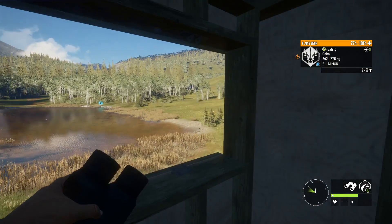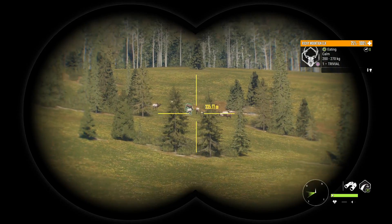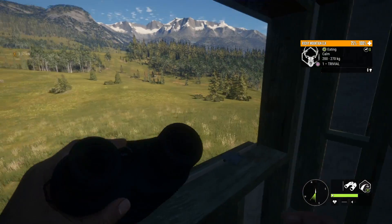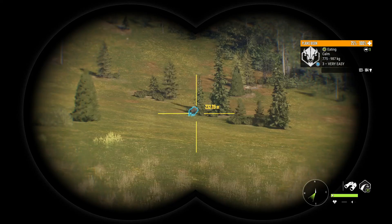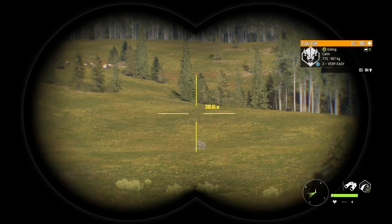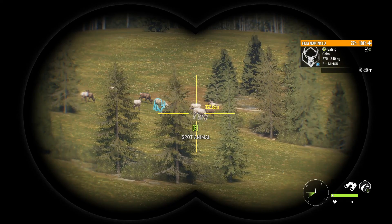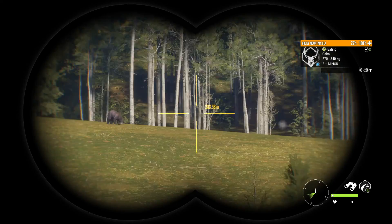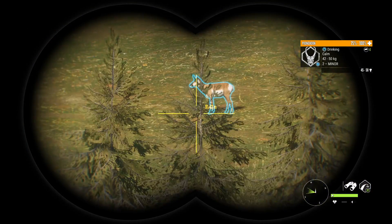Another pronghorn right there, more elk, and typically there's some Plains Bison right in here. This is probably the first and easiest, most accessible hotspot I'd recommend. Everything's within a little under 350 yards, so it's all definitely within your zeroing distances. Let's go ahead and pop this guy.